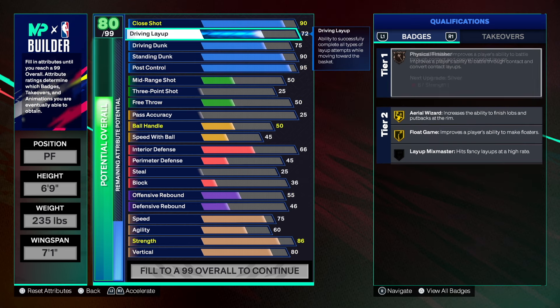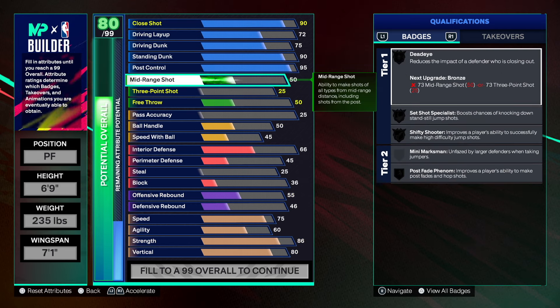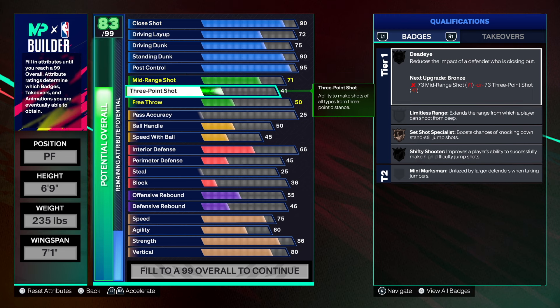For the mid-range game we're going with a 71 — that's gonna give us post fade phenom and set shot specialist with bronze as well. For the three-point shot he had a 70, so we're going with a 73 three-point shot.